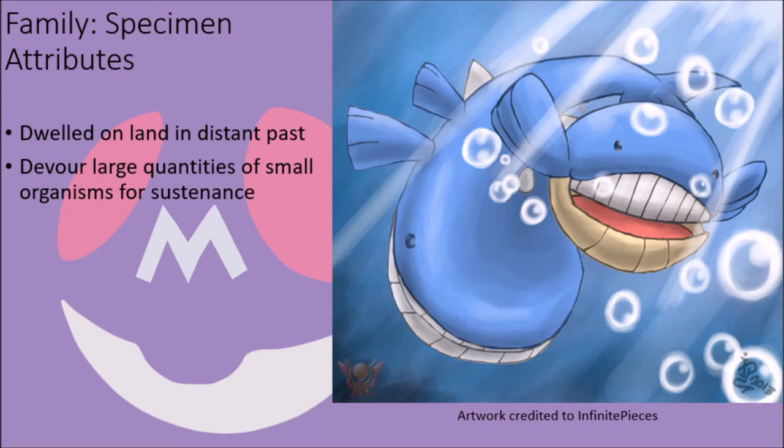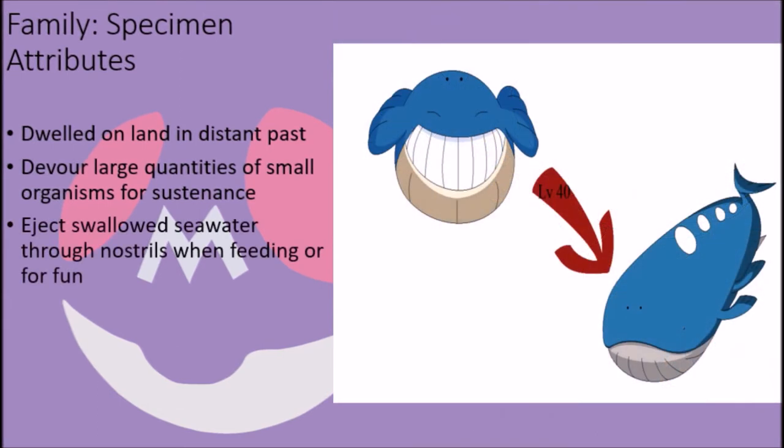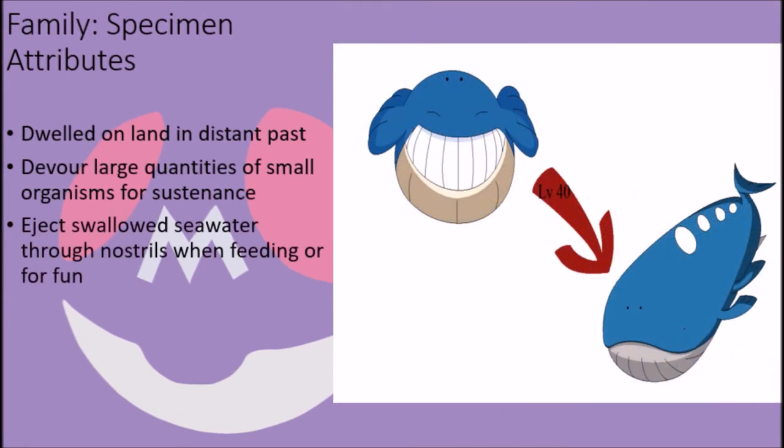In fact, Whalemur feed on about a ton of food per day, and Whale Lord are so large that they can swallow entire schools of Wishiwashi whole in a single go. Because their teeth are adapted to filter out their food rather than grind it up, they hunt by leaving their large mouths open in the water and waiting until they have a good mouthful of food before swallowing. Since this means that water is often swallowed with their meal, they will redirect the water they swallow into their respiratory system and blow it out through their nostrils to get rid of it.